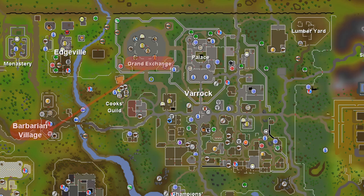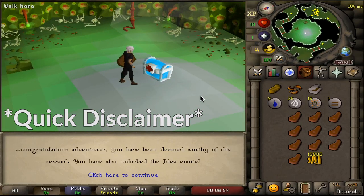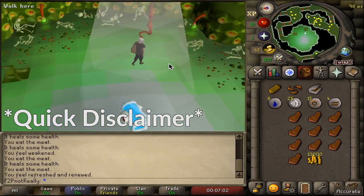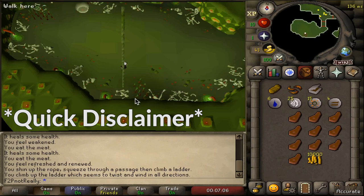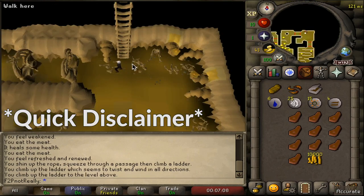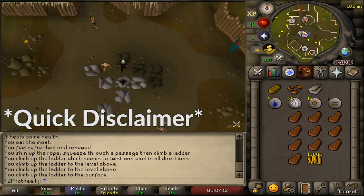Exit the Stronghold and head to the Grand Exchange as we continue our money-making process. You may see certain items or stats that I do not address — I have either omitted them or restructured my progression into a more sequential process, to make replication of the account easier and more streamlined.